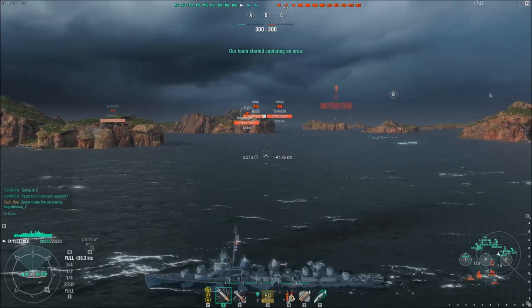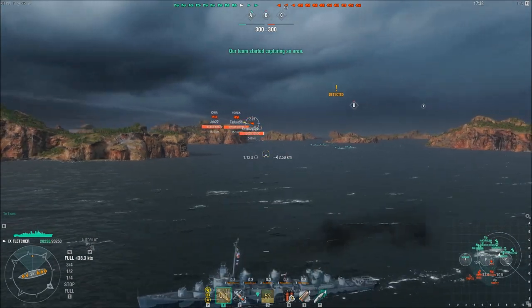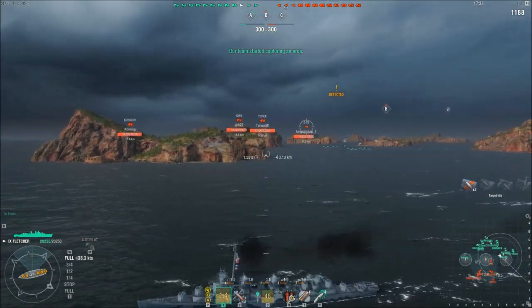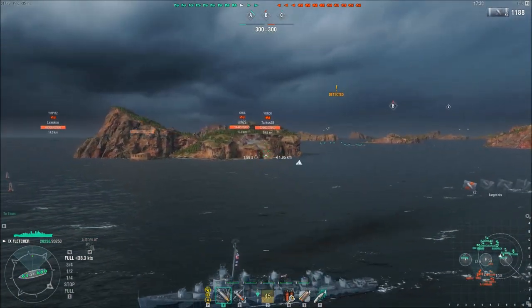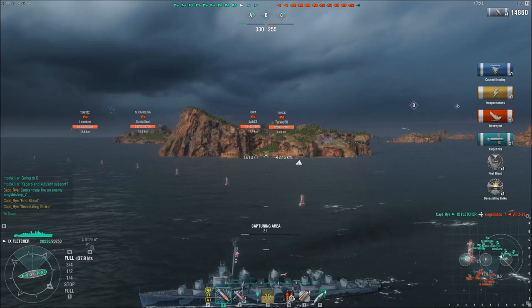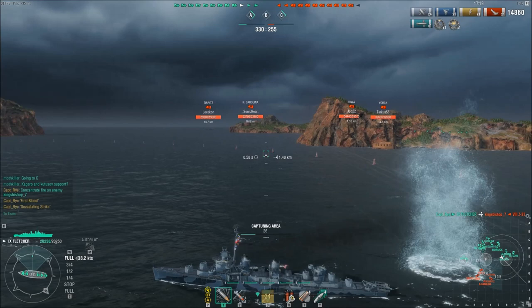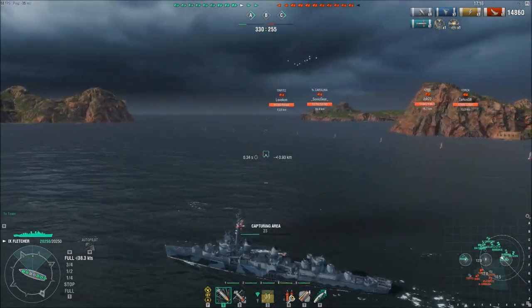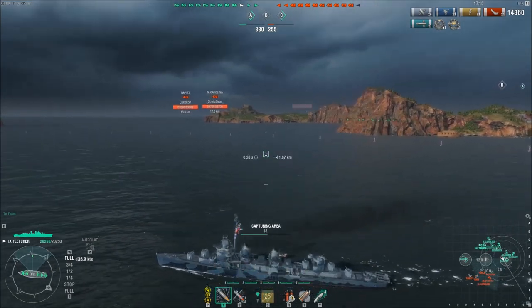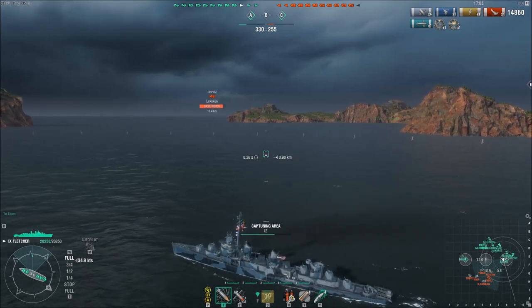This destroyer doesn't have as good a detection range as the Fletcher, but I wander into that range and decide I'm going to open up on him. He's pretty much isolated on this side of the island, which is unfortunate for him, as I start landing some hits. Because I'm spotting him, everybody's shooting at him. He turns and disappears out of line of sight. Unfortunately, I had already had torpedoes headed that direction and managed to secure a first blood on him quite accidentally. Sometimes you just find yourself in the wrong place at the wrong time — although for my torpedoes, it was the right place at the right time.